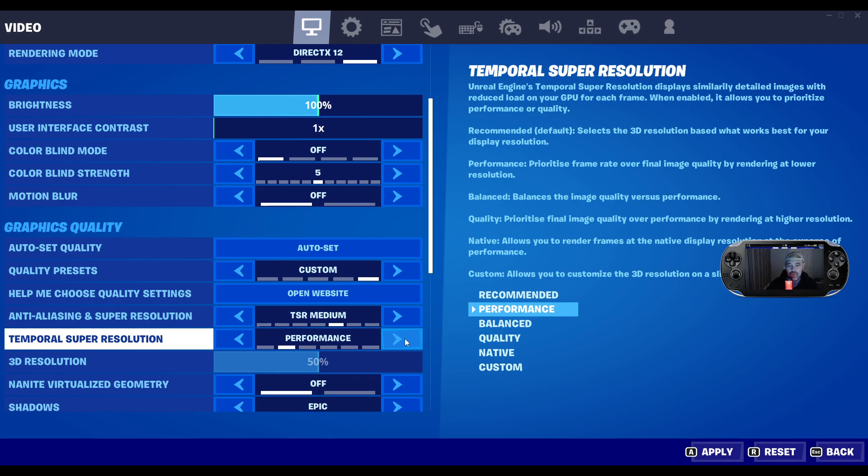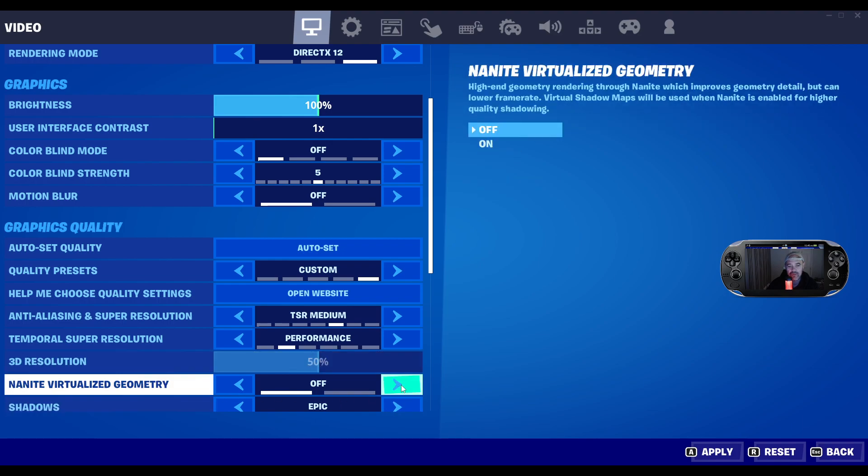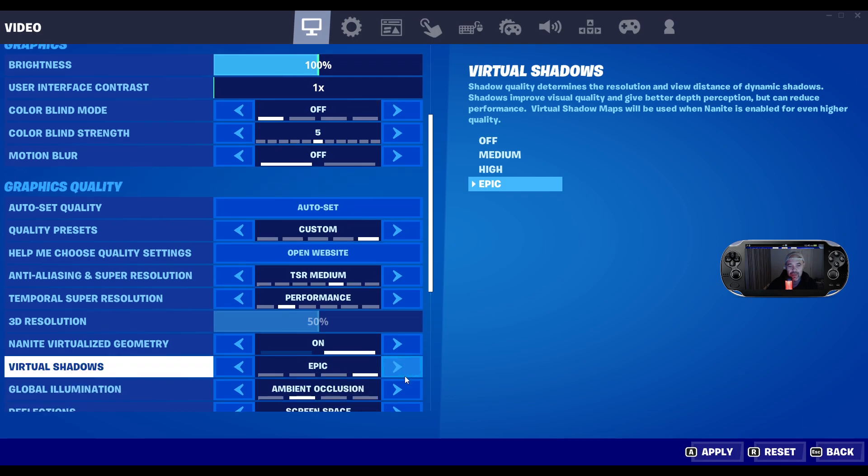I'll go for Performance mode as well, and then you've got the 3D resolution — Temporal Super Resolution is now enabled. You've got to keep adjusting, but the big one here is Nanite Virtualized Geometry. I'm going to switch that to on. I've got everything else on Epic.